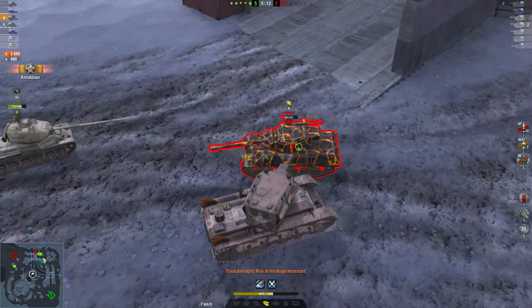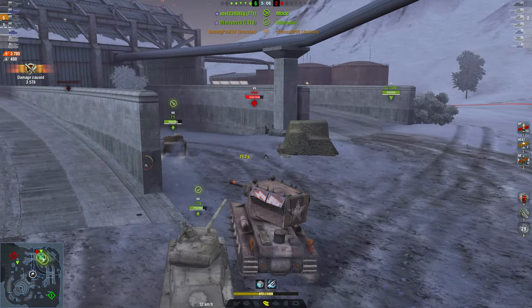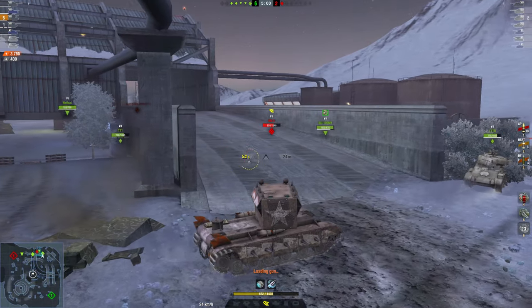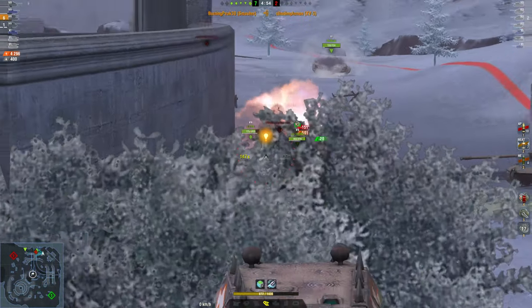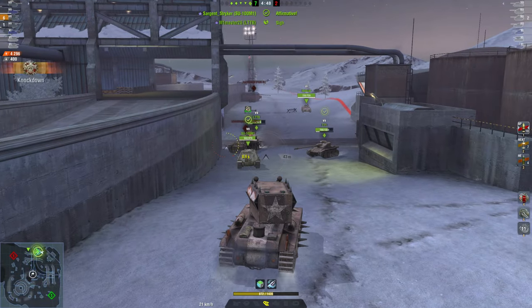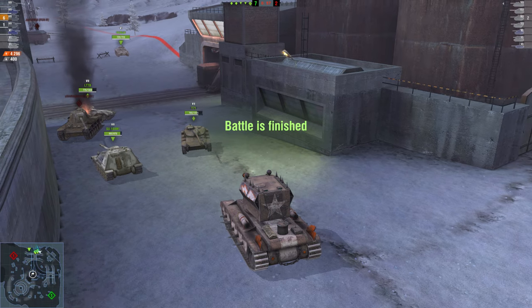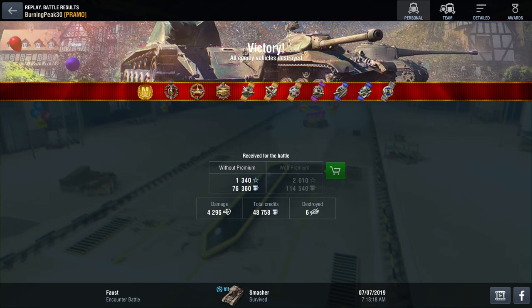That actually works the same way as HEAT rounds. If you're wondering why your HEAT rounds look like they go into the tracks of tanks and then disappear, that is because HEAT rounds do not penetrate through tracks. Now the last tip is that HE actually blows up on any obstacle it hits. So if there's a little fence or any little building in front of you, unlike an armor piercing round, high explosive rounds will blow up on that object and stop dead right there. If there's a thin railing between you and your enemy, use AP or APCR — it is a much more effective round in those areas.